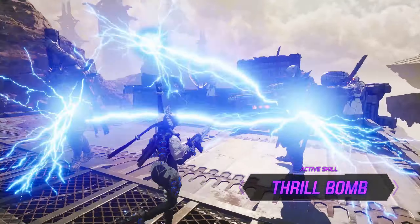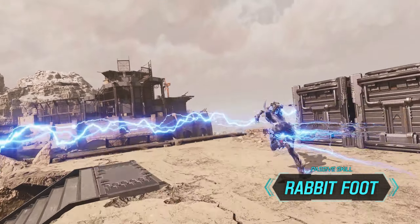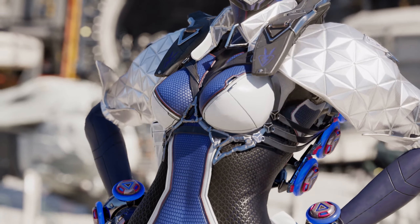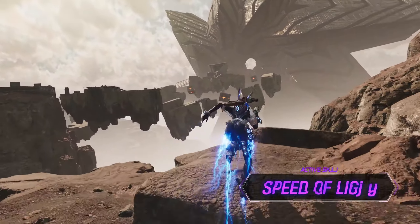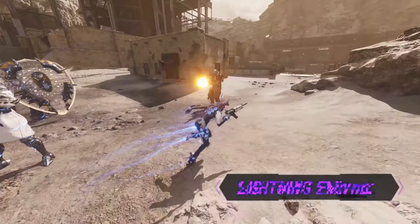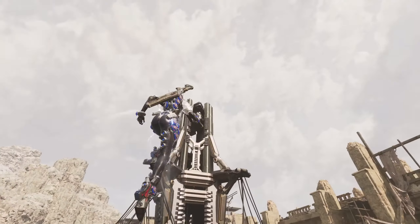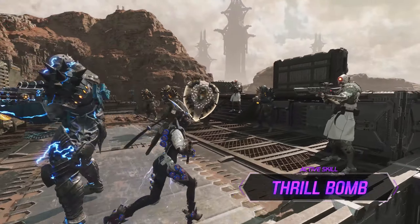Now let's talk about the real glass cannon. Bunny is squishy as hell, but she can dish out an insane amount of damage — I would go so far as to say she is the highest DPS class in the group. She has a very specific play style because she has to stay on the move. She is literally Sonic — becoming faster and faster. The more she runs around, the more electricity she builds up in her body, which she can discharge to kill everything around her. But the moment you get slowed, stunned, or stay still, you are pretty much dead if you're not careful.